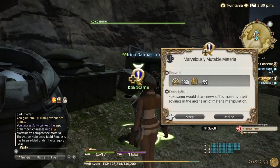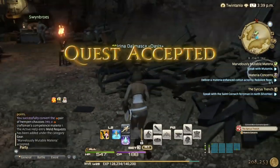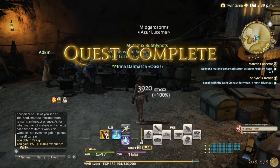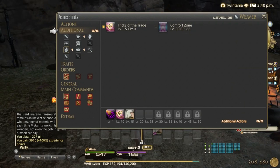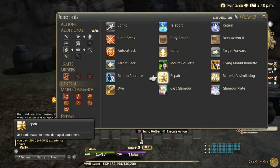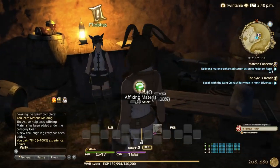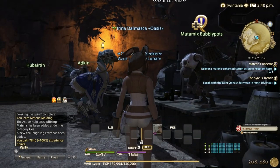Now we can unlock materia melding. For materia transmutation, you basically give five random materia and you get a different materia back — sometimes with a higher grade if you're lucky. Just unlock all of them at level 19 since they're all available then.